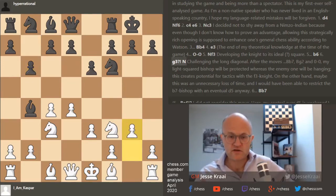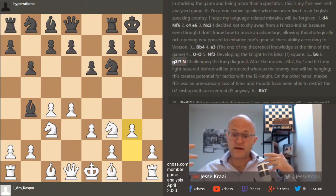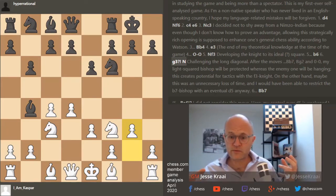Watch this annotation and let's read it. There'll be some things clearly wrong in the thinking that everybody should pay attention to. g3 — challenging the long diagonal. After the moves bishop b7, bishop g2, castles, my light square bishop will be protected whereas the enemy one will be hanging. This creates potential for tactics with the f3 knight. On the other hand, maybe this was an unnecessary loss of time.